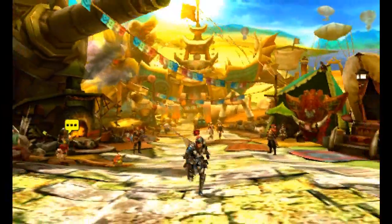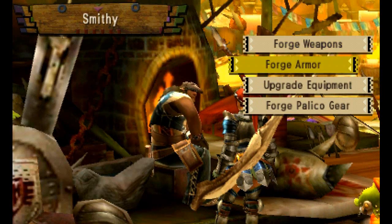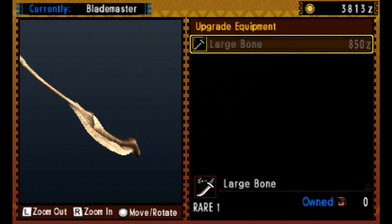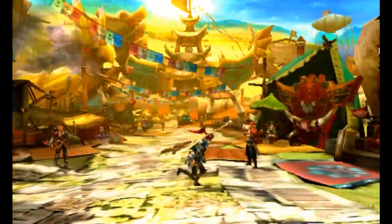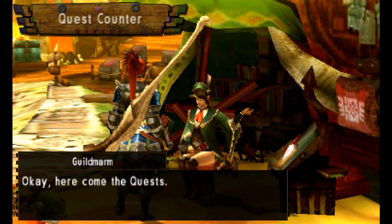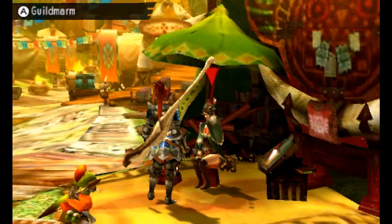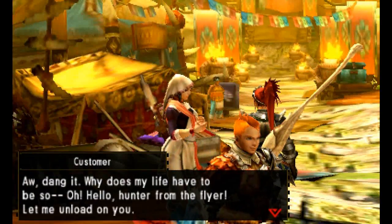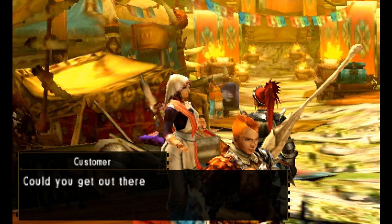Our weapon and armor set is quite good — shiny silver armor plus the bone — but the bone sword could do with an upgrade. We can't make the large bone sword yet because we need five monster bones. It's a very long, very in-depth game. We now have clearance for expeditions. Whenever you don't know what to do, take on the yellow dot quests — they will guide you in the right direction.